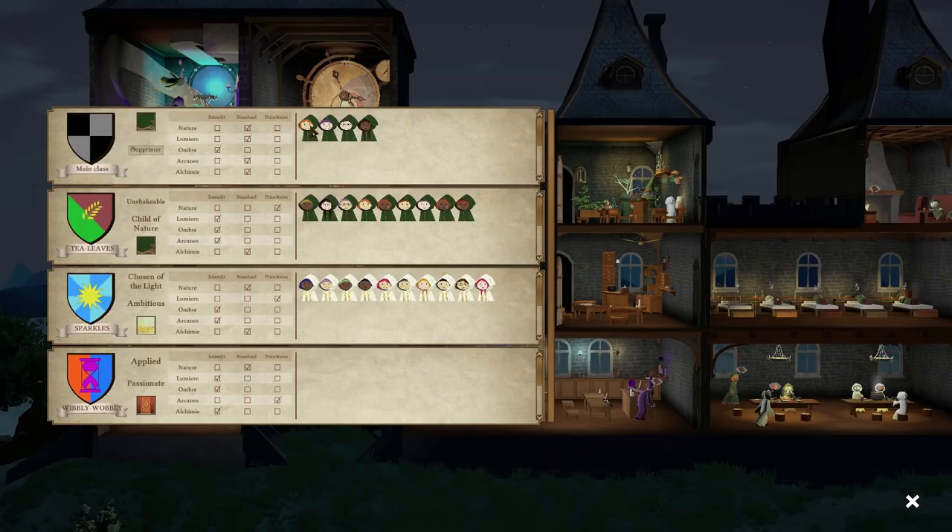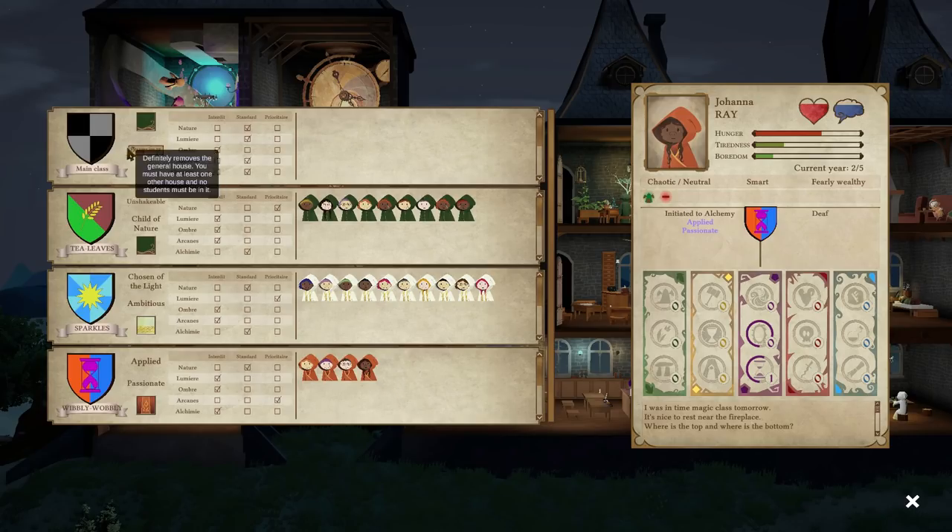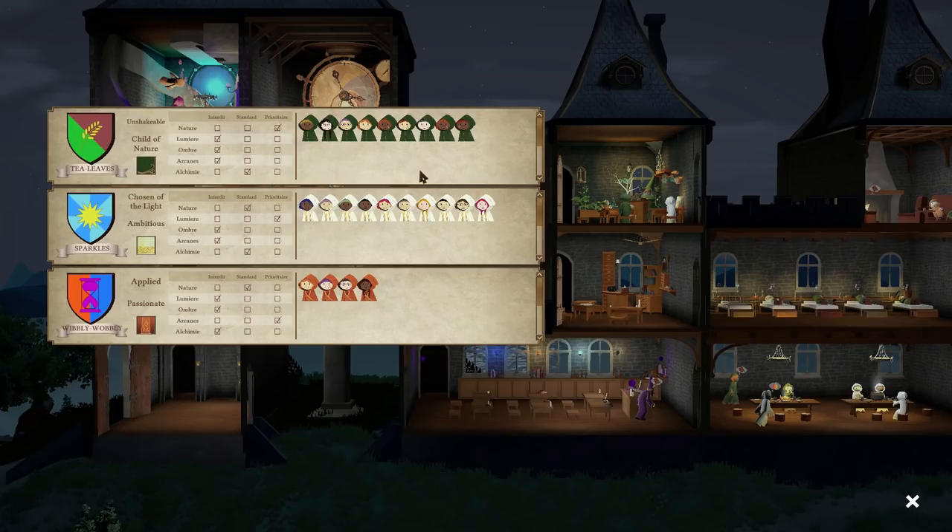Moving people from the main class into House Wibbly Wobbly. This is helpful - we can see who's in what house without confusion, since House Tea Leaves and the main class had the same robes. Now we've got three different coloured robes - House Wibbly Wobbly, House Sparkles, and House Tea Leaves. Let's remove the generic main class house - we must have at least one other house with no students in it. Nobody's in it, so we delete the boring generic house. Now we have our three houses.